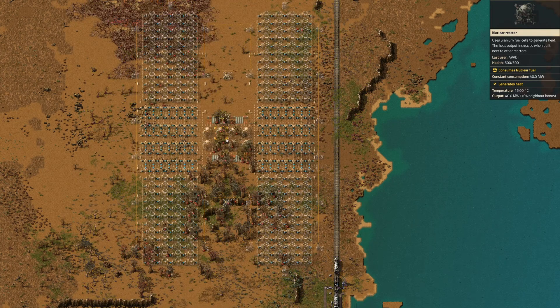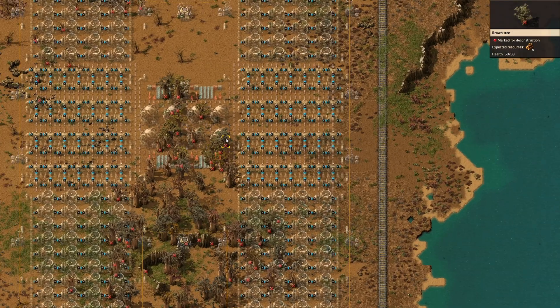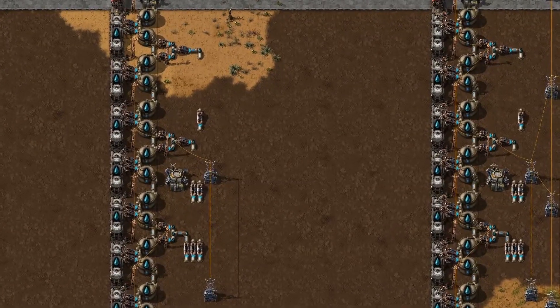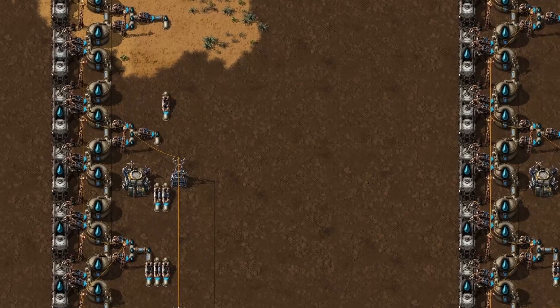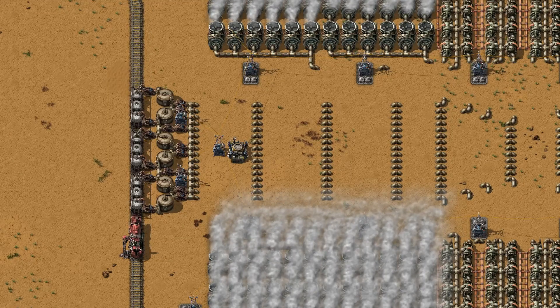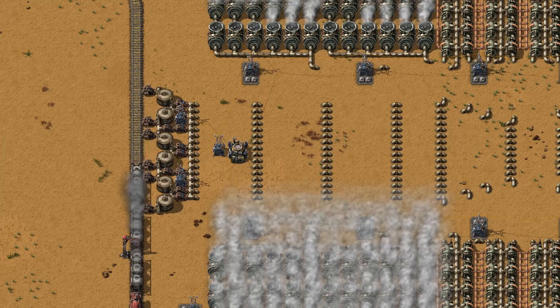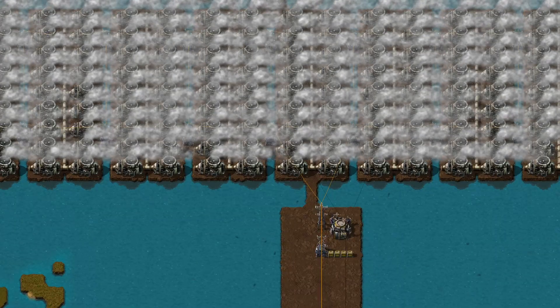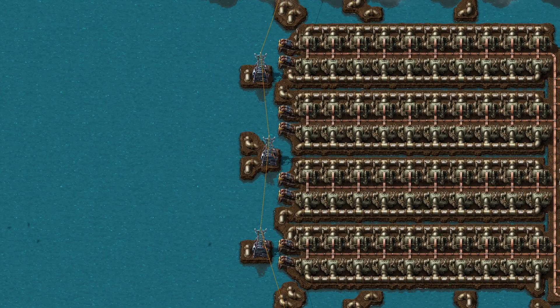Let's talk about best practices. Always build a nuclear power plant next to a body of water — the amount of water needed cannot reasonably be transported by train. For example, eight reactors generate 1.12 gigawatts of electricity and consume 11,500 water per second, that's half a fluid wagon per second. It's also possible to build offshore with landfill; this way, offshore pumps can be placed perfectly.